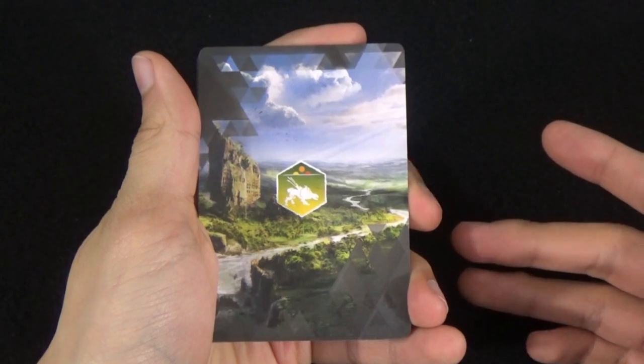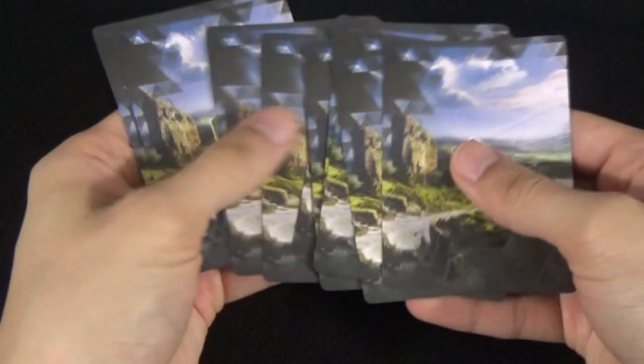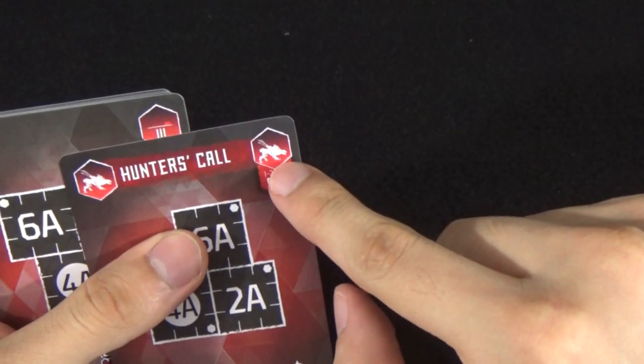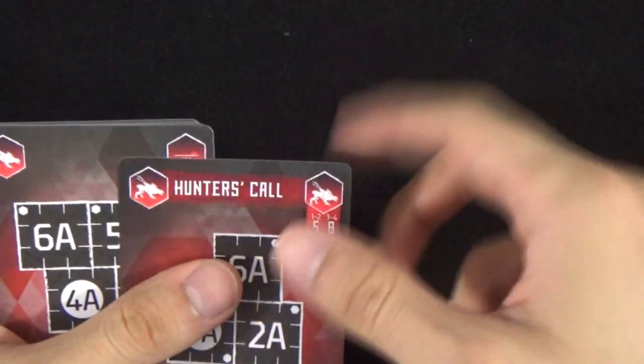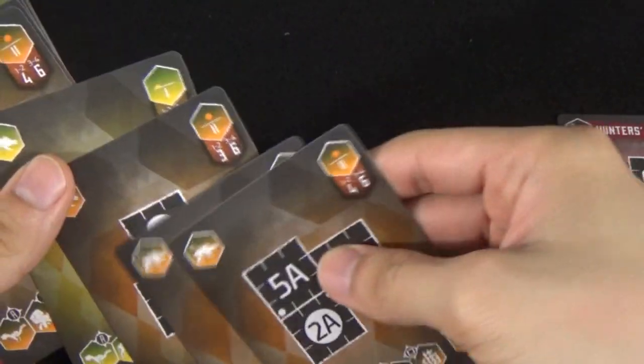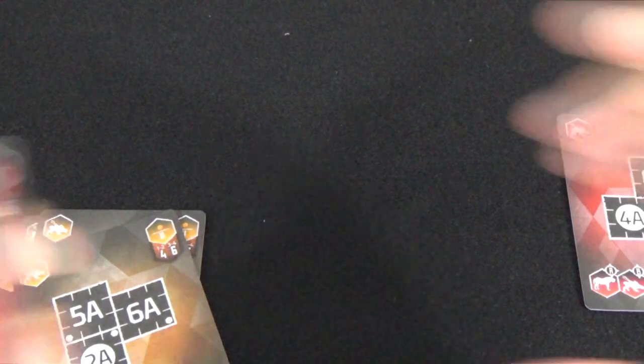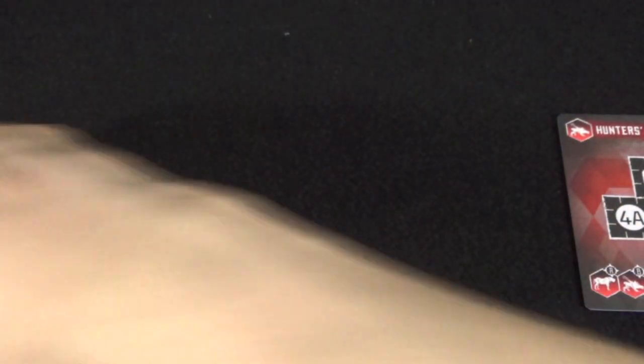After setting up a character you need to decide which quest the hunters are going to go on. Currently in the base game only the sawtooth quest exists. So we take all the cards associated with the sawtooth and organize them. We'll have a quarry card with the sawtooth icon, level three encounters, level two encounters, and level one encounters. Separate these by their levels and set up the deck so that level three encounters are on the bottom, level two on top of those, and level one at the very top. The quarry card can be set off to the side.